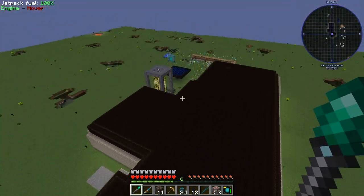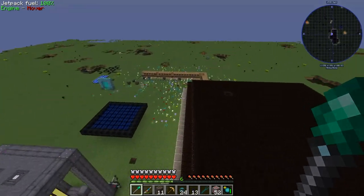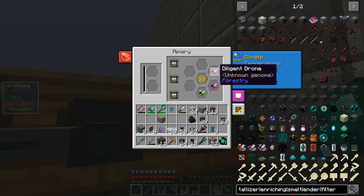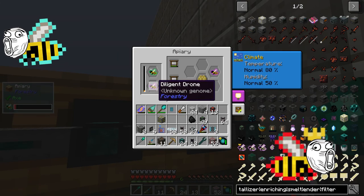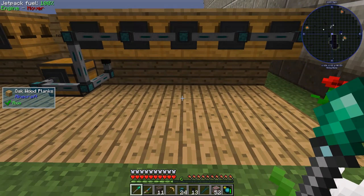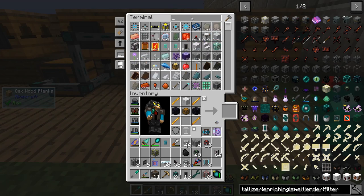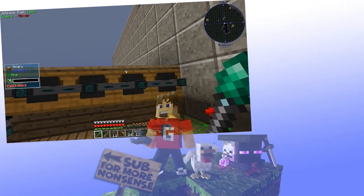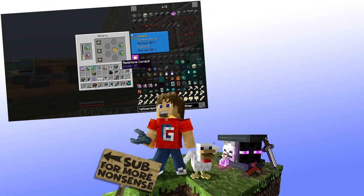Let's go check on our bees and hopefully we can wrap up. I don't think we're going to be able to make the crystallisation chambers today. How are you doing bees? Have you got any industrious bees? Still no industrious bees. Let's grab another diligent drone. Okay, so we'll wrap up there — I'll carry on breeding these and hopefully we'll get some industrious bees and breed them with my wintry hives to get icy bees. I hope you guys have enjoyed this episode — if you have, please leave a like and a comment, and I'll see you guys next time.